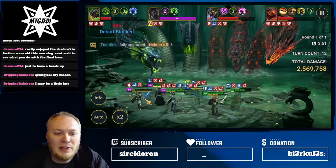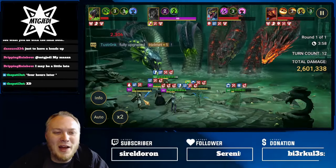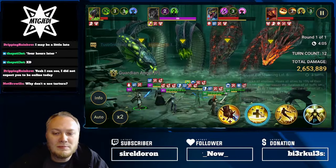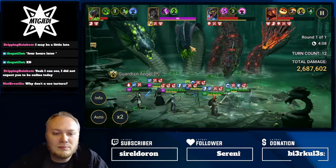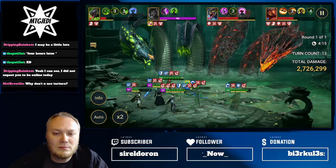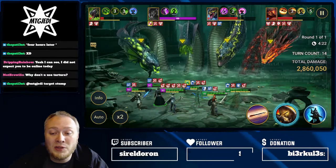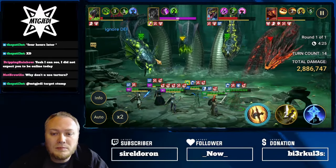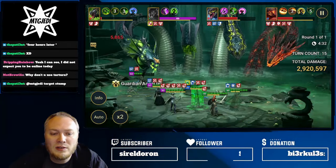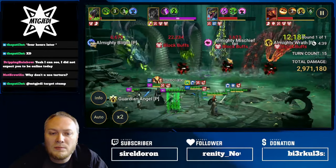Godseeker - maybe I stole gear from her because she is the one that's dying. She should be the most survivable one. Not Browless: why don't you use Tatura? I actually did not like him here - because he gets himself feared, which is very unfortunate.